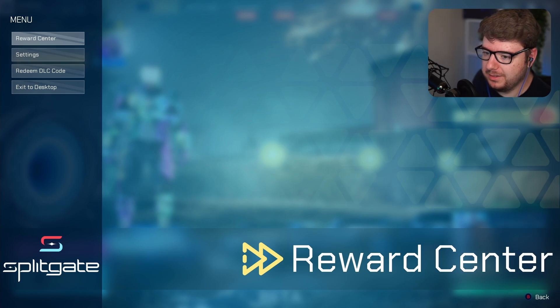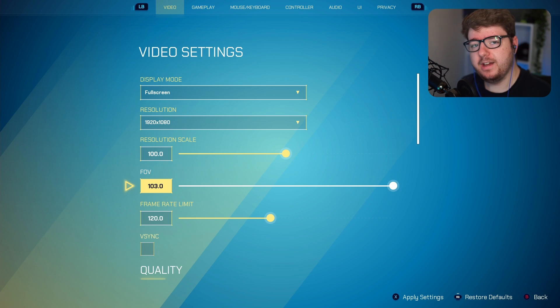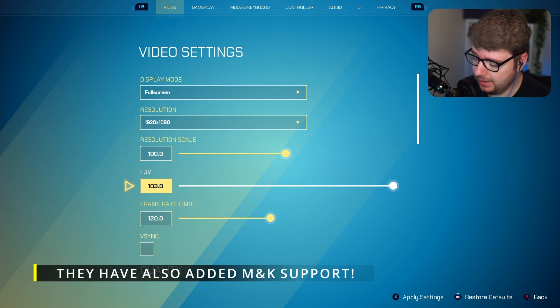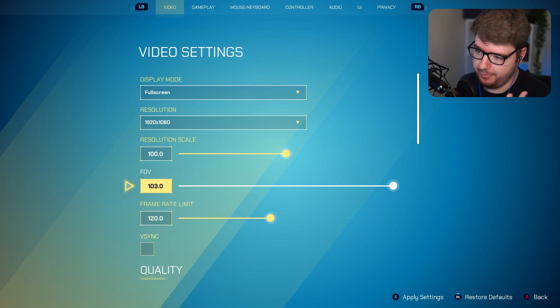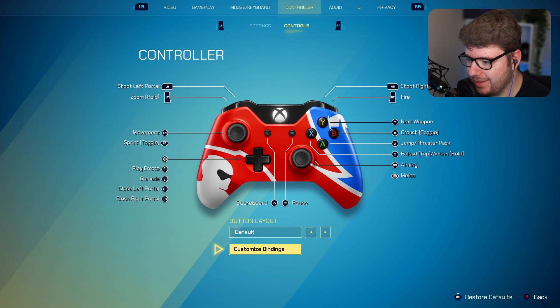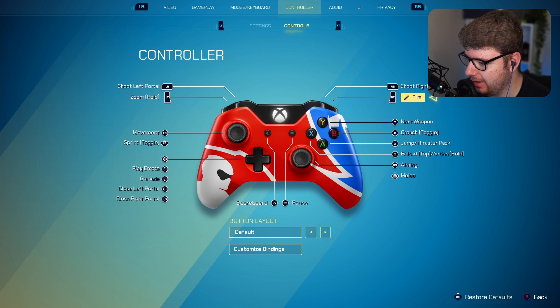For all console players, they've added more customization options in this update. If you head over to settings, they've added an FOV slider — you can go up to 103, just as on PC. That's really good because there are still games out there that haven't added an FOV slider. A game developed by only four developers managed to add an FOV slider within weeks, so huge props to 1047 Games. They've also added customizable bindings so you can customize each bind on your controller to truly get the best settings in game.